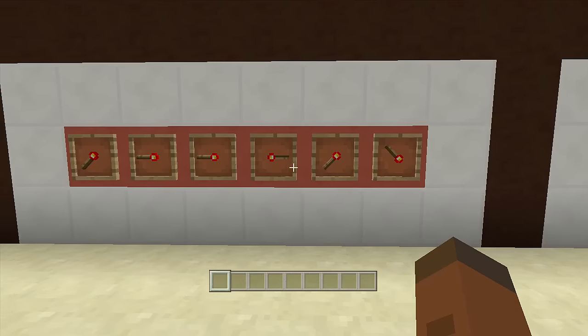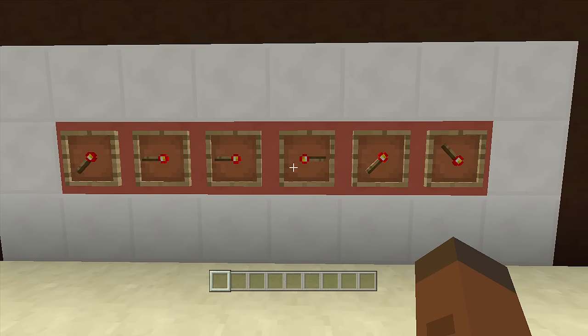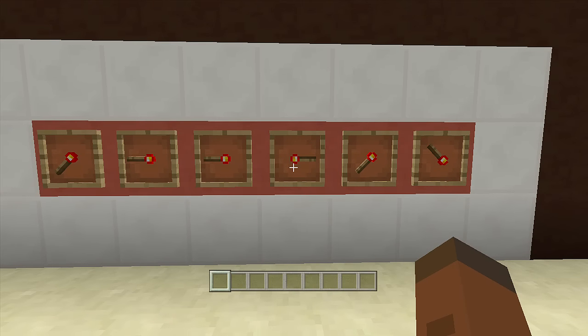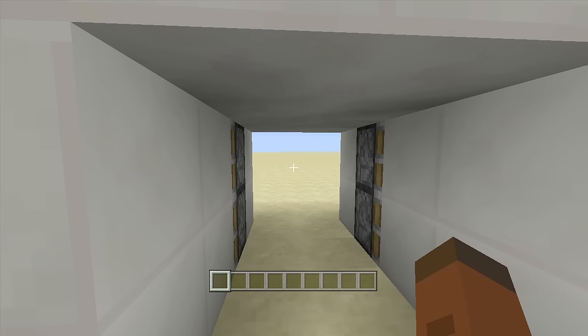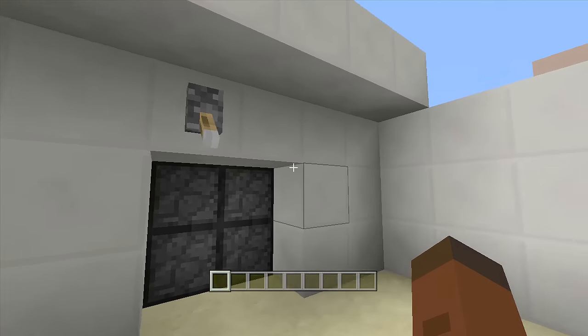Your combination does not have to look like this — you can change it to whatever you'd like. There are so many possibilities; I think there are over 32,000 possibilities just for this combination right here. So your friend's never going to figure it out. 32,000 possibilities — I'm sure they're not going to sit there and try.